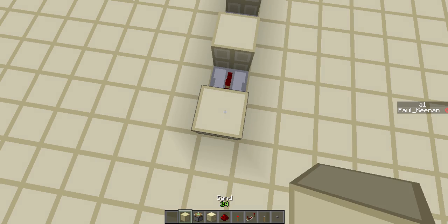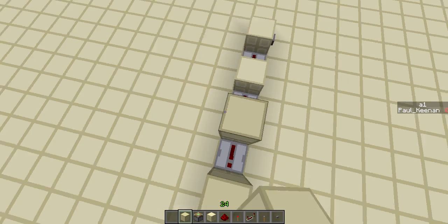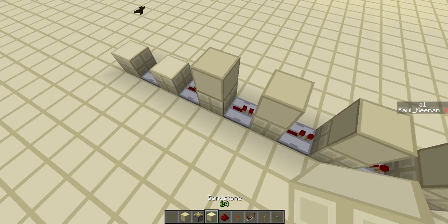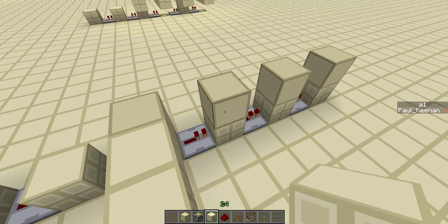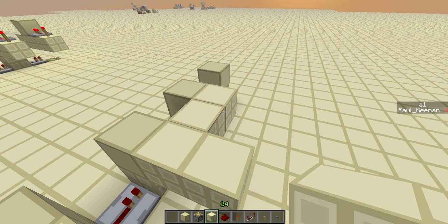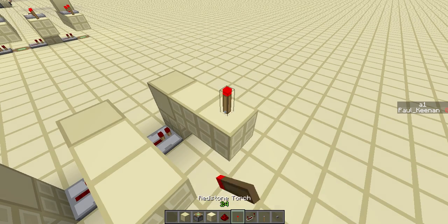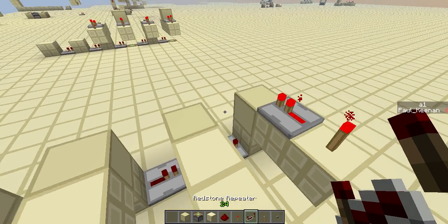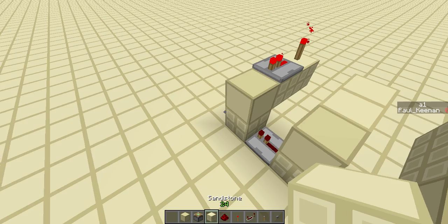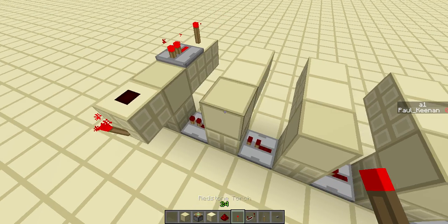Place down your blocks on the sticky pistons, and place sand on the last four — so skip the first one. Then for your output, you put this like so with the blocks out, and you're going to put a torch and a repeater, and a block with redstone and a torch on top. That's the output right there.